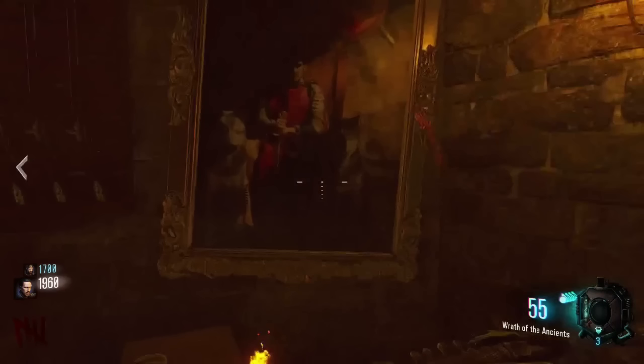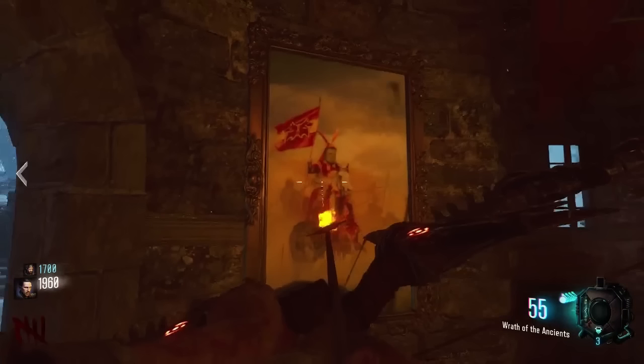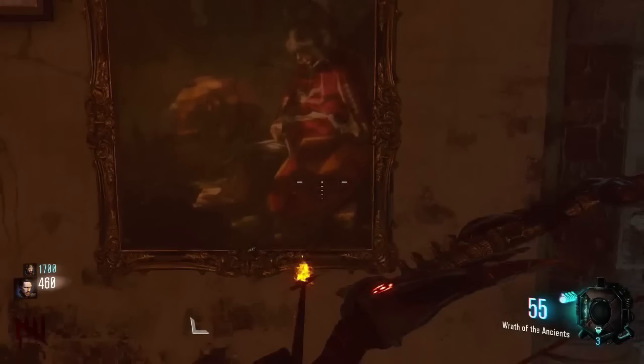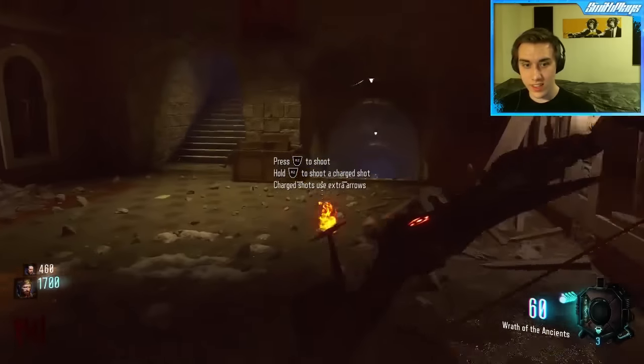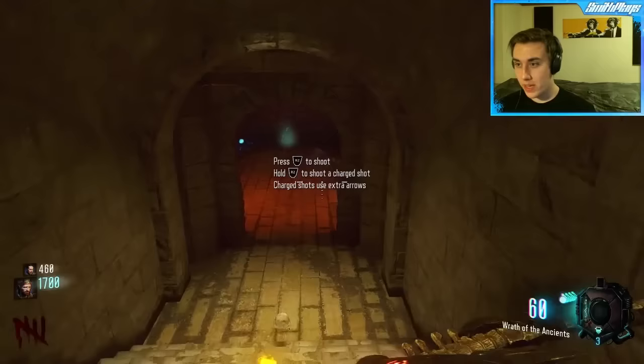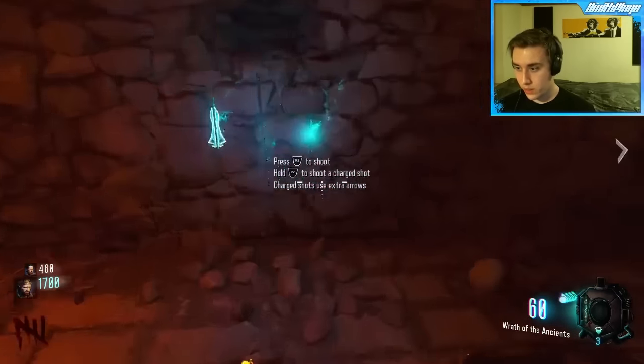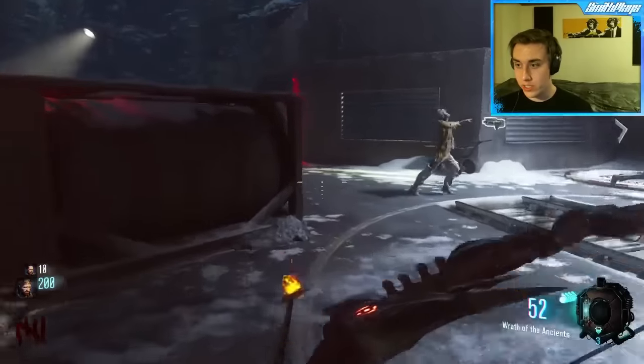The order you have to hit them in is telling a story: the first is a picture of a king and his wolves, the second is the king riding off to war, the third is a picture of Der Eisendrache — a castle with sort of a tentacle monster around it — and the last is the king getting killed. Simply hit square on all those pictures and then head down to the anti-gravity room where you'll notice the wall breaks — pick up this arrow and move on to the next step.